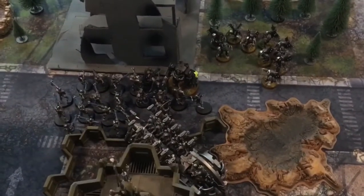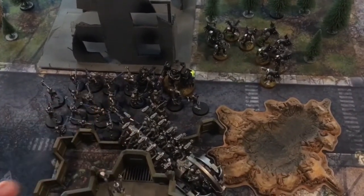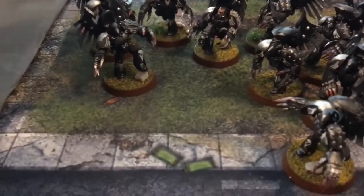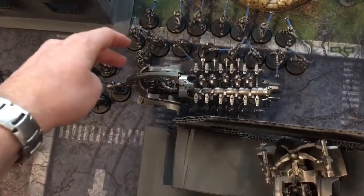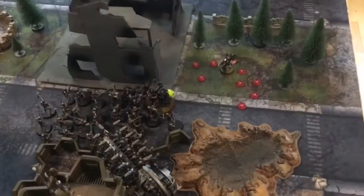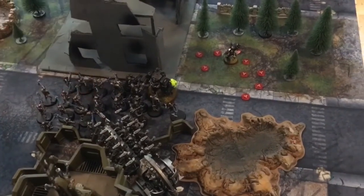Necron Turn 2 movement phase: reanimation protocols brought back one Immortal. One army group is going to wrap the right flank with Warriors to shoot at the assault troops; the Barge also moved that way. In the center, Warriors moved up five inches, Immortals moved in that direction, the Cryptek moved over, the Arc moved, and the Tesseract Arc stayed still.